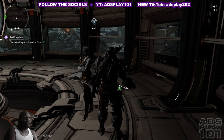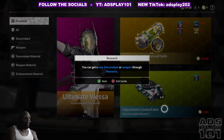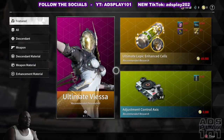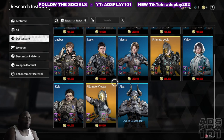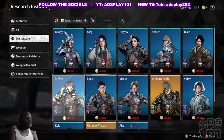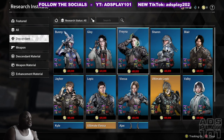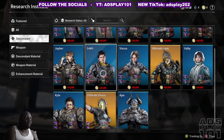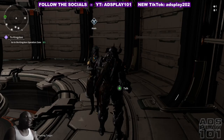I think we can come here just to buy new research. Alright — descendants overview: Jayber is the one that summons turrets. Volby is the butterfly one. Gley is the one with the super saiyan move. Frena is the poison girl. Sharon is the one that uses blades. Bunny is the speed demon. Lepic has basic energy. Kyle is basically Magneto — that's what that is.